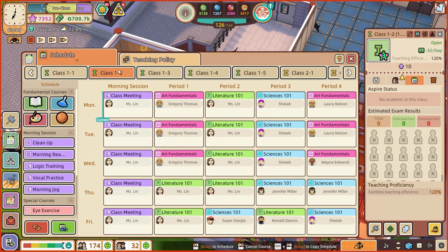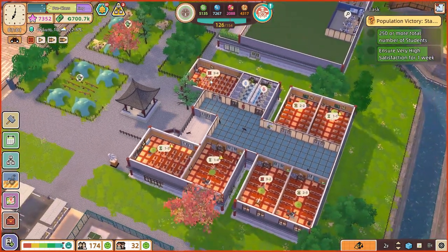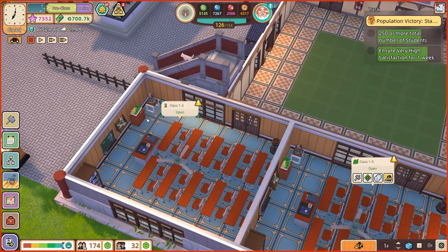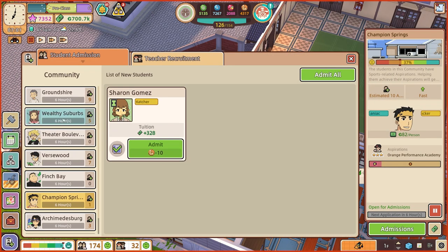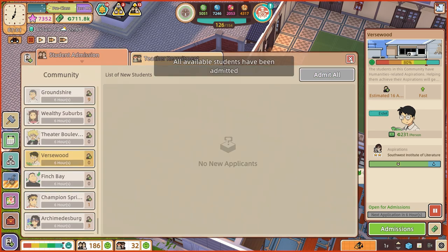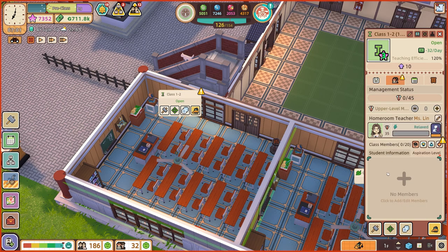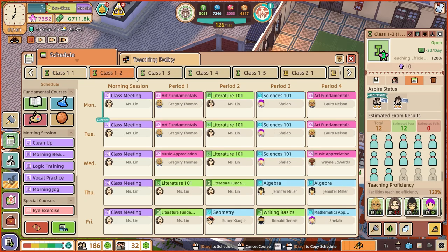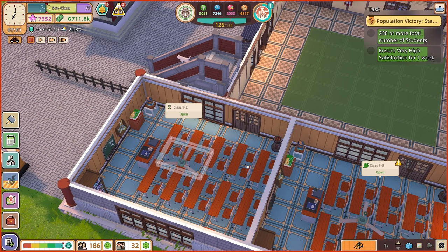Class one two looks like it'll be the wealthy suburbs and Versewood guys — they're downstairs. Let's go and find them: wealthy suburbs, Versewood, so that's twelve. I'm definitely going to need to get more tomorrow. So class one two is going to be full of those guys. It's so much easier when the class is empty — you can just add them in. Class one two — they look very happy with what they're learning, don't need to change their course.